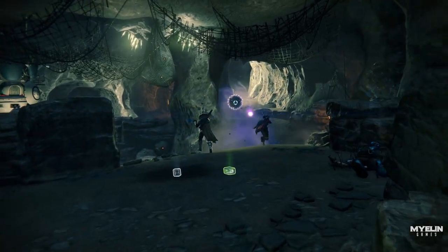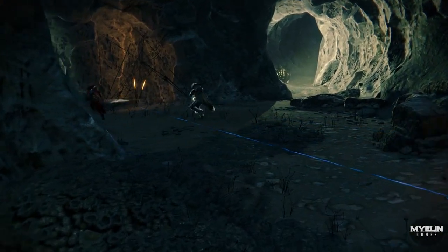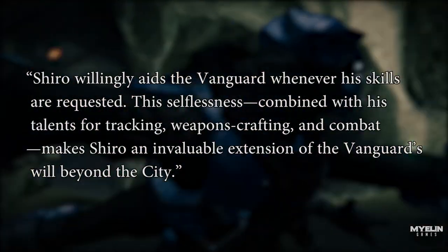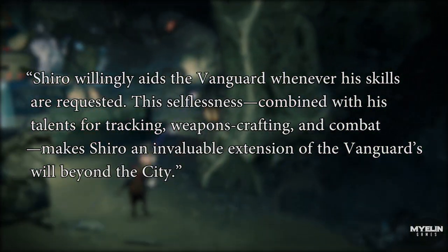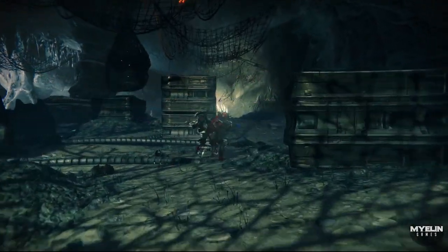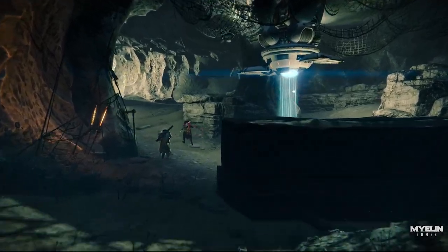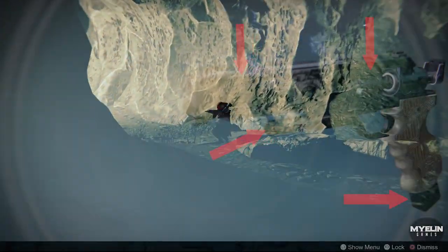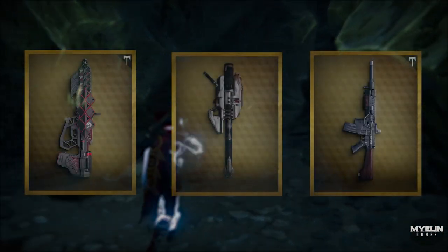One reason Shiro-4 is so proficient as a scout-slash-assassin is his resourcefulness — his ability to enter the wilds, survive, and still kill his target. The Shiro-4 card reads that his talent for tracking, weapons crafting and combat makes him an invaluable extension of the Vanguard's will beyond the city. Shiro actually fabricates the exotic weapons Outbreak Prime, the new Gjallarhorn, and the Kvostov. These are not standard weapons — both Outbreak Prime and Gjallarhorn are infused with SIVA.